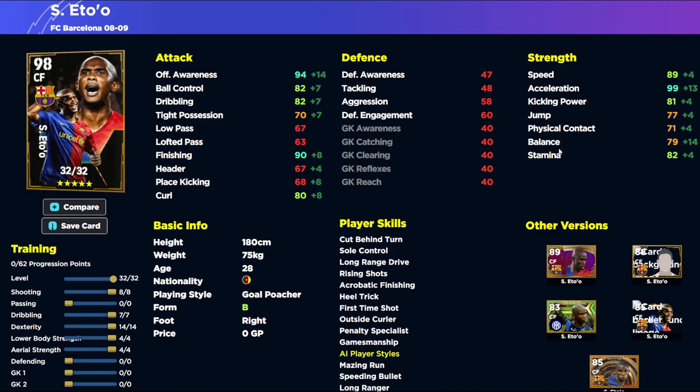The big strength of Samuel Eto in this build is his acceleration and balance, both getting a boost. Balance is a huge one. We've also flipped the script a little bit — physical contact is over 70 on this build because of tight possession changes, which I'll get into in more depth in upcoming live streams. Balance will be over 80 and acceleration is going to go to around 102 overall — he's just going to be so fast.